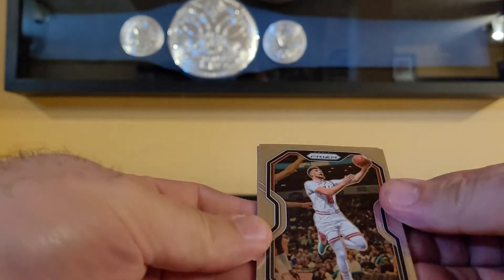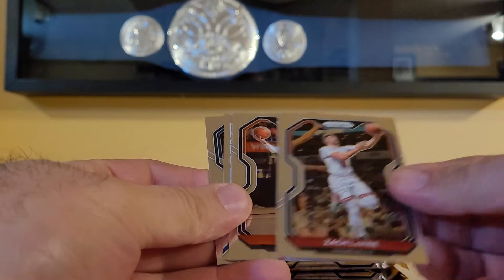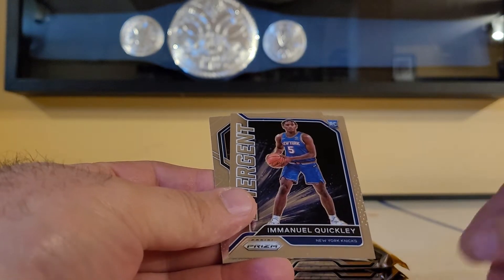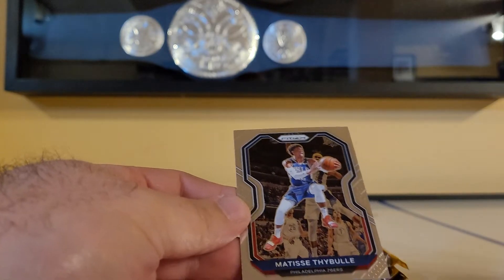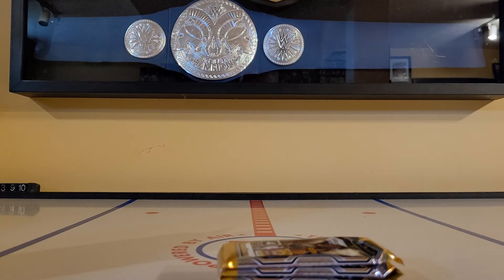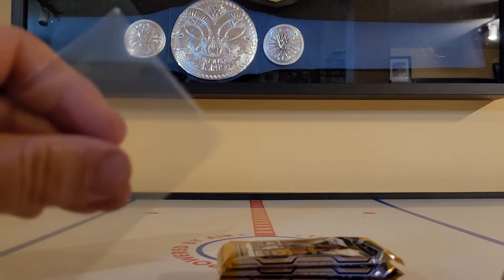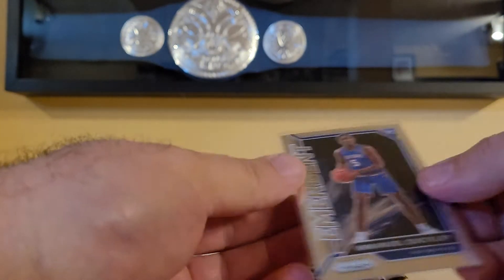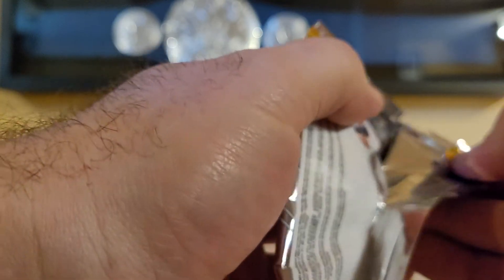Let's see — Zach LaVine, looks like we got an insert, Ricky Rubio, it's a rookie one at least, Emmanuel Quickly, and Matisse Thybulle. I'm actually gonna sleeve these up right away like all my rookies. May take longer but then we enjoy it a little bit more right? My lighting isn't the best right here but we're good.